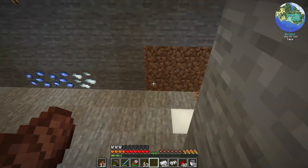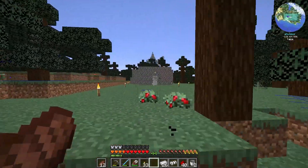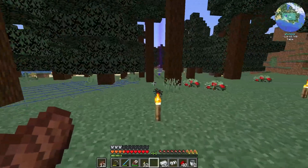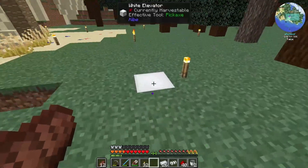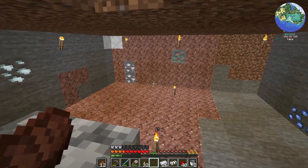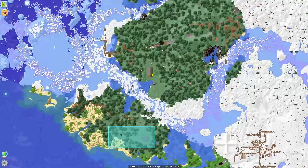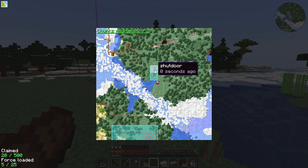I've started with a basic villager breeder here, time-lapsed — you just saw me building the structure. We've done this design several times, including in the previous take of All of Fabric 6. I made some white elevators from Kybe so creatures don't fall in. I put it away from our main area and I chunk claimed and force loaded it.